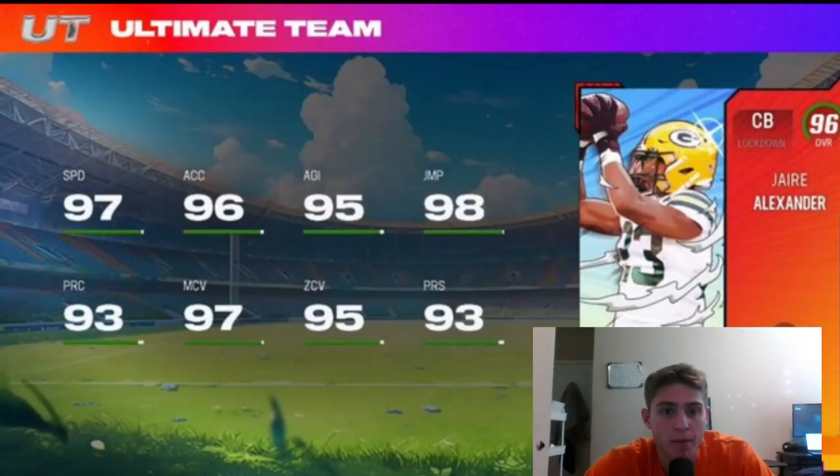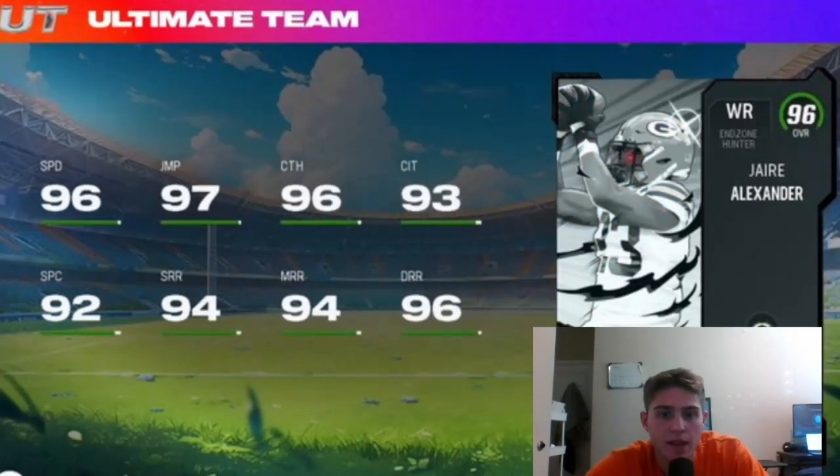Coming up to the 96 champions, cornerback Jahari Alexander. This card might be the best corner in the game — 97 speed, 95 agility, 98 jump, 97 man and 95 zone. This card is absolutely cracked. They also have these shadow version things. For every champion they're dropping the out-of-position version, and this Jahari got a wide receiver card. The card offer for this is sick: 96 speed, 97 jump, 96 catch, really good route running. This card is solid. It's probably one of the top five receivers in the game, which you're going to see within this promo. I always love out-of-position cards — I think they're making the promo even better.